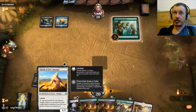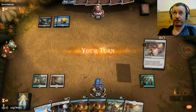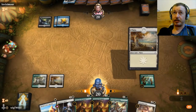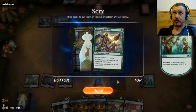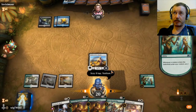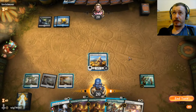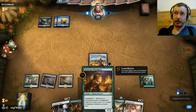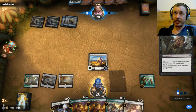And then we can go into the Alseid of Life's Bounty - I don't even know how to pronounce that. I've already got one but I don't think we need a second one right just yet. I could have put down a Champion then, I probably should have, but I was playing around his three untapped mana, so that's fine.